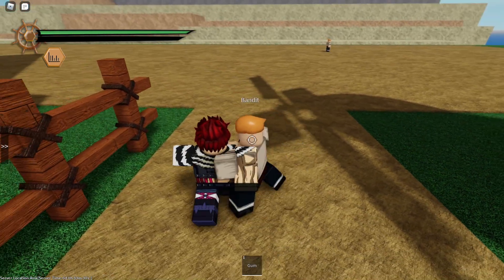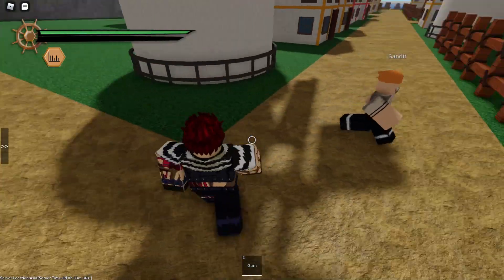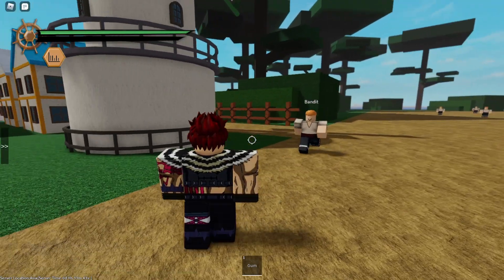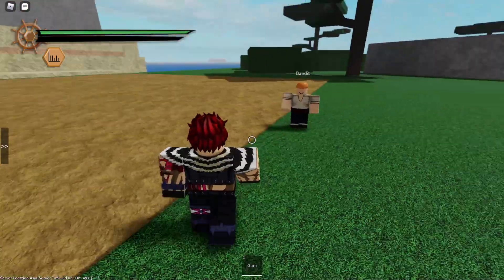I just did a perfect dodge! Did you guys see that? Maybe you can pause, but that doesn't matter. So the first thing is the Gum Pistol — just knocks back by a bit. You see, Gum Pistol — he blocked it. Stop perfect blocking it, dude. This NPC is too smart.